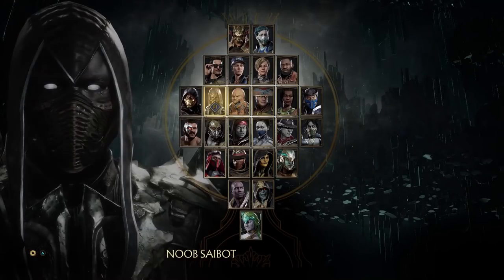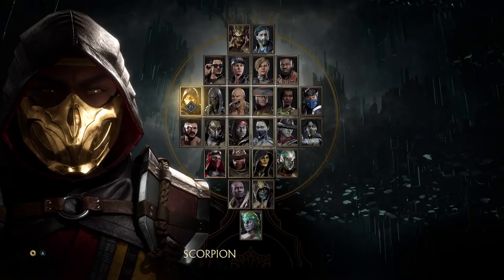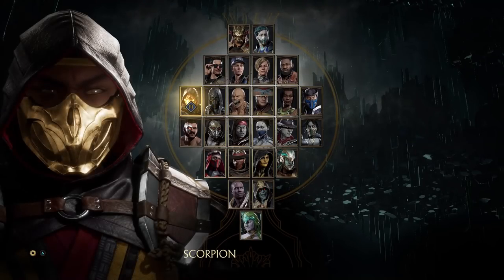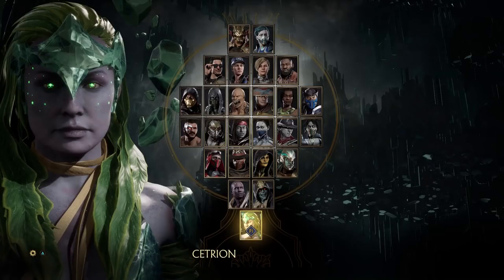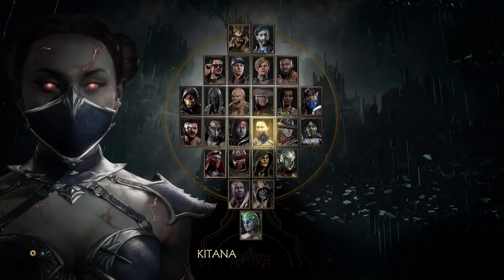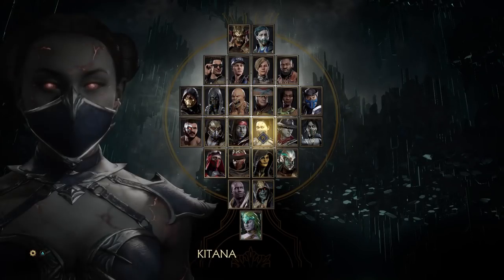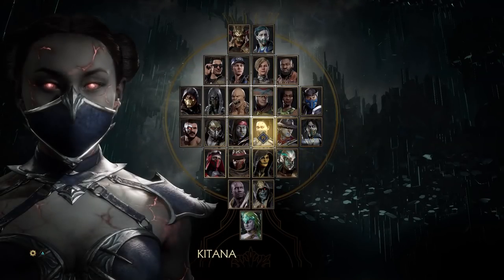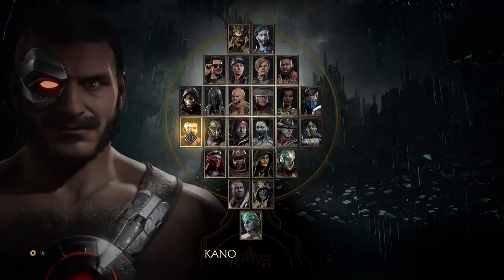Before we answer that question, we have to establish that there is a distinction between zoning and spamming. A zoner is a type of character that has many options to keep the opponent out. Prime example being Cetrion — she's a zoner. Other characters: Noob Saibot is a zoner, Kitana to some extent is a zoner, and Jade of course. All these characters have a range of tools designed to keep you at full screen and frustrate you.